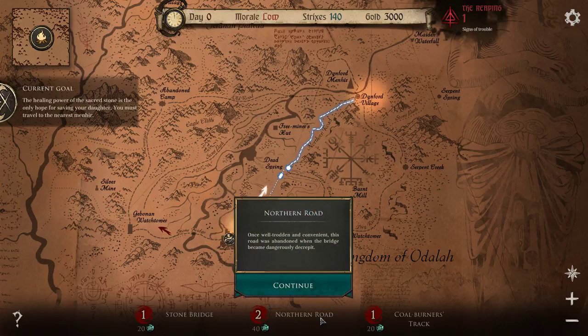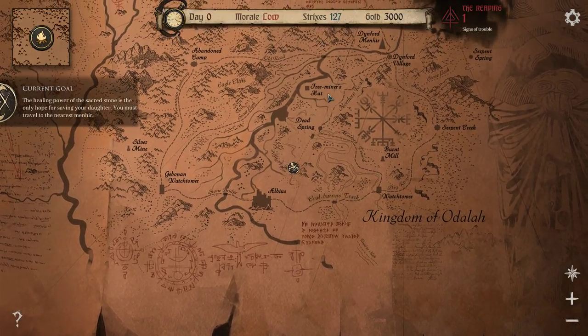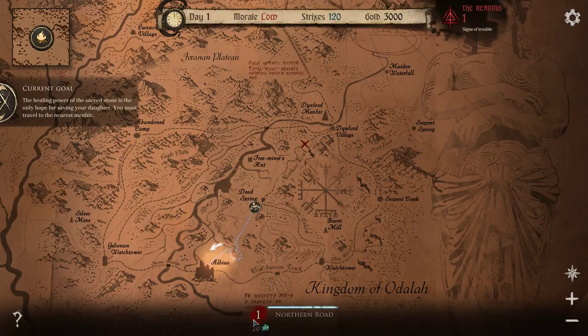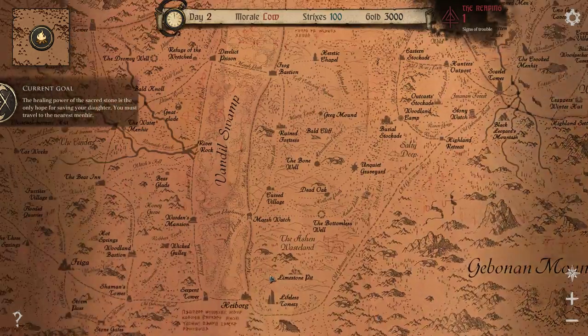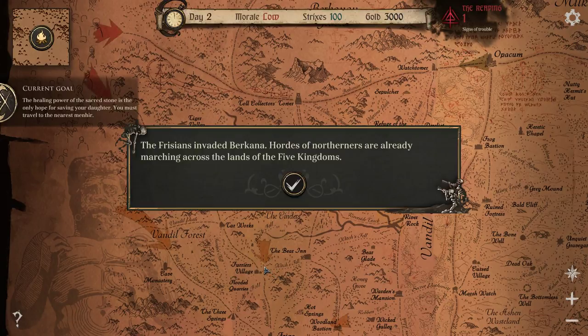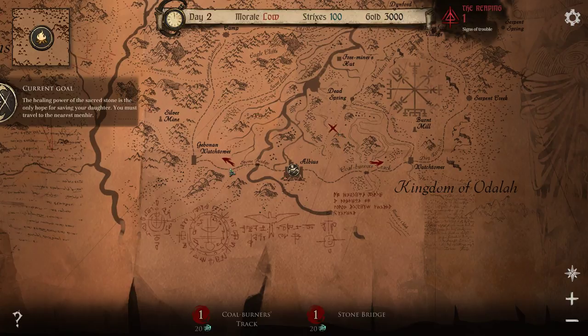Once well trodden and convenient, this road was abandoned when the bridge became dangerously decrepit. Actually, we are using the Strixus as I suspected. The bridge had been washed away in a spring flood. There's no way forward. We just lost 40 for nothing. The Frisnians invaded Berkhana. Hordes of Northerners are already marching across the lands of the Five Kingdoms. Well, we want to get the hell out of that. At least it shows that we can't go that way anymore.